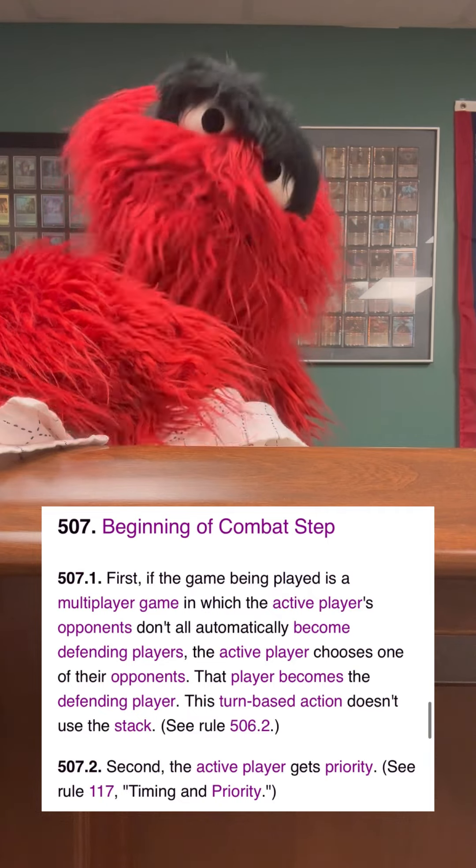The next step is the declare attacker step, and that's actually the first thing that happens. The active player gets to choose which creatures, if any, attack and what they're attacking — like a planeswalker or a battle or something. Note that this doesn't use the stack, so it's too late at this point to stop them from being declared as attackers.